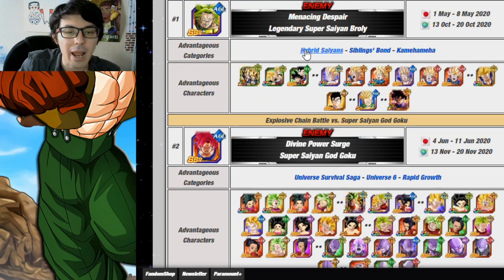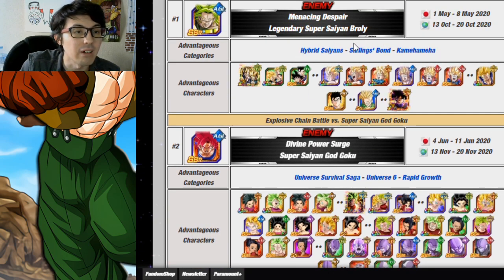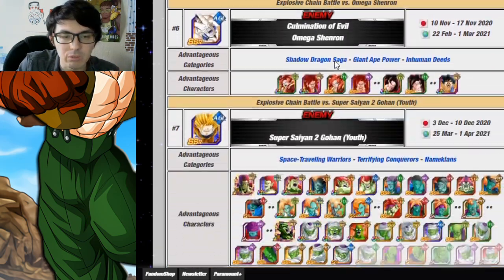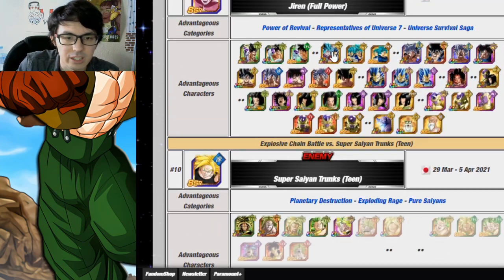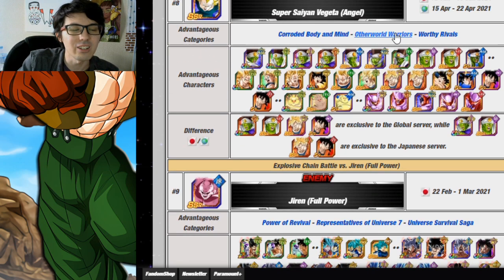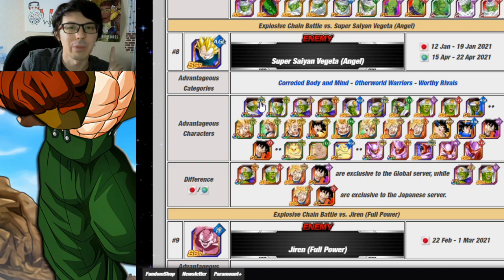For example, with Hybrid Saiyan, Siblings Bond, and Kamehameha, you could basically run a Goku's family team because a lot of these overlap and link well with each other. But in something like the one we just finished recently — with Corroded Body and Mind, Otherworld Warriors, and Worthy Rivals — and the advantage characters were Paikon, Super Saiyan 3 Goku, and Janemba. All of those have horrible links with each other.